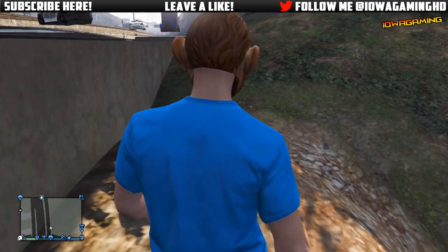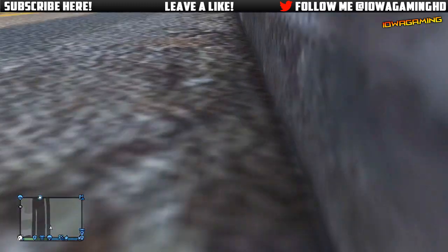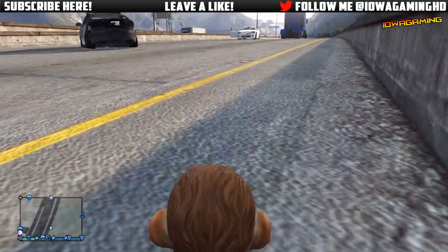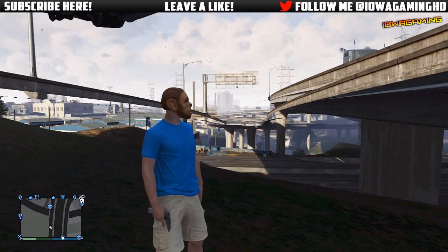Once you have, start walking back the way you came. Once you've gotten underneath the bridge, start walking forward until you see your head pop through the actual top of the bridge. Then simply run and push to the left — as you see here I'm running and pushing to the left, and if you do it correctly you will go underneath the highway.